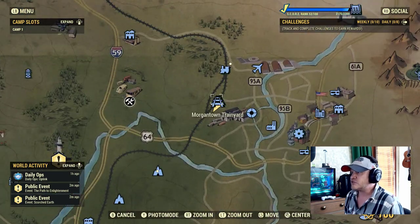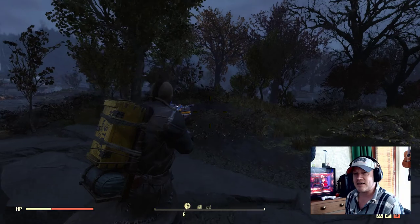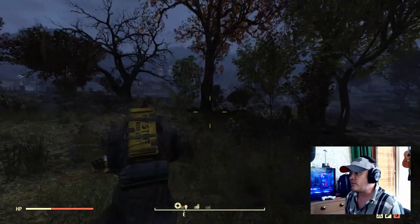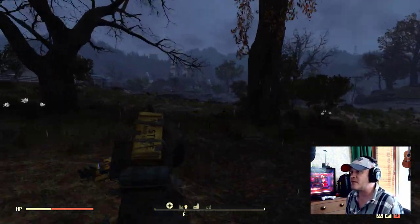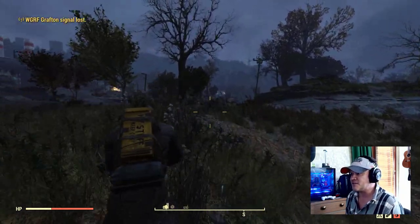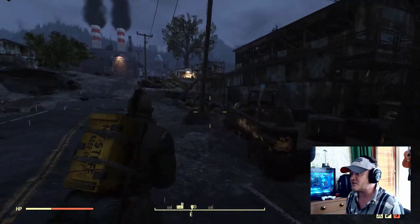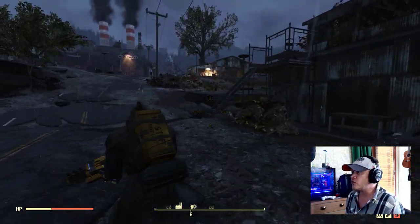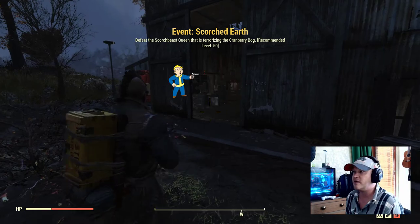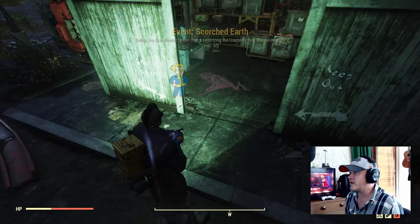From the Morgantown train yard, we're going to continue heading east, kind of towards the Mama Dolce's. This is the nice thing about this particular area. I considered starting at the north of the map and working my way south. But if you're a brand new player, this is probably the best place to grind until you get those full sets of power armor. Because if we go kind of southeast here, we're going to run into another potential power armor spawn. Now, these spawns don't always happen, and whether it's T-60, T-45, or T-51 is very random. But as we go inside this barn, there are going to be booby traps, so watch out.